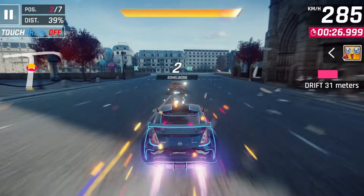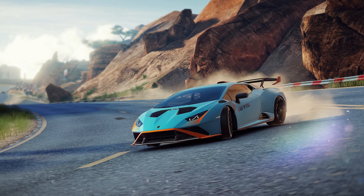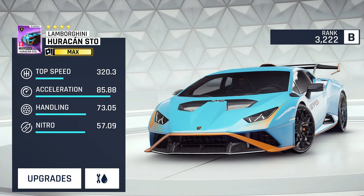First we have the Lamborghini Huracán STO, which honestly looks similar to the Super Trofeo EVO we have in the class, except this time it will be a low B class car available through the Legends Pass. Regarding the stats, it looks like a Kepler Motion with great acceleration and handling but quite weak in everything else.